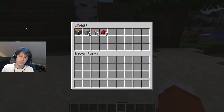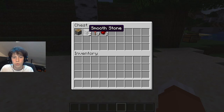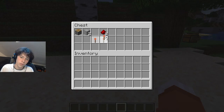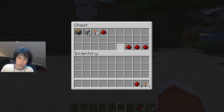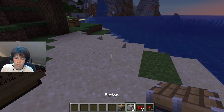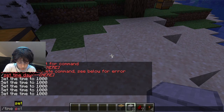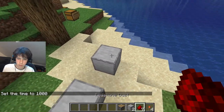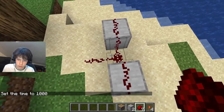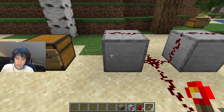Our first mechanism only requires two pistons — I chose pistons — two smooth stone or any building block of your choice, only four redstone torches, and only seven redstone. I'm going to set the time to day so we can see better, and I'm going to place our two building blocks right here. Then I'm going to make a cross by placing our redstone like this, and then extend them two blocks.